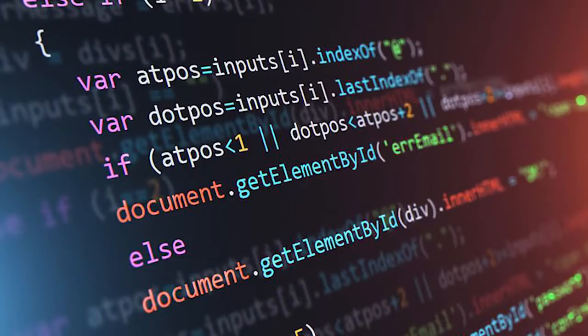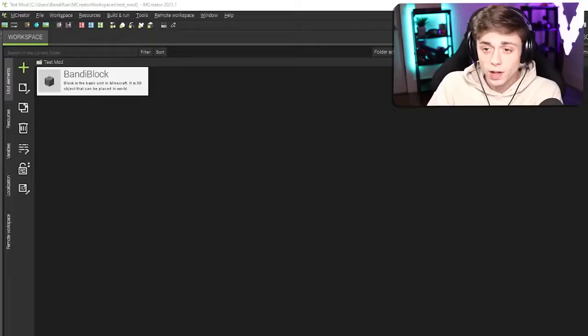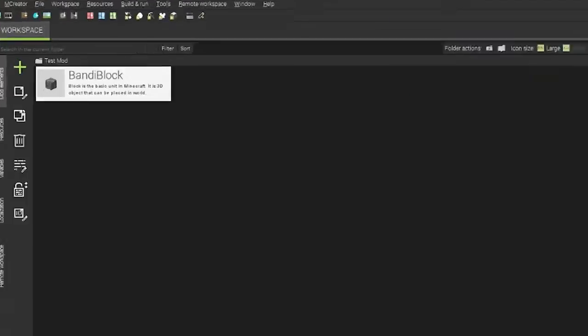A lot of the mods I've played in the past have been created using a program called MCreator, which allows you to make your own mods without necessarily having to code. I do know how to code, but I don't know if I can use that knowledge in this UI. You guys recommended I go in and try to make my own mod. I want to turn this into a challenge — I have 10 minutes to make the best mod I can, having never used the software before, besides making one block called the Bandy Block, which honestly was not that hard to make.